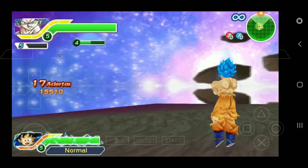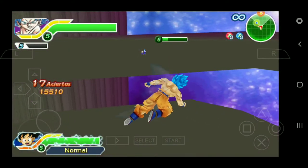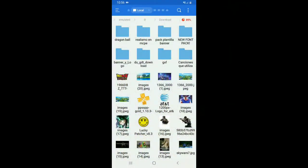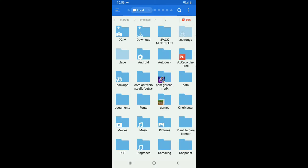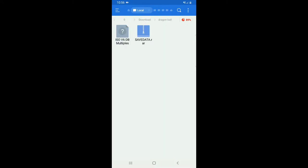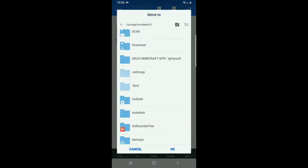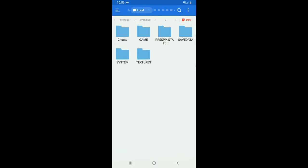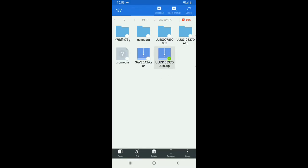Ahora vamos a enseñarles cómo se ponen los datos guardados para que estén jugando con su mayor rendimiento. Para poder instalar lo que viene siendo los AveData, nosotros tenemos que ponerlo donde lo tenemos descargado. Yo lo tengo descargado aquí en esta carpeta porque ahí lo tengo ya preparado. Lo vamos a mover a esta carpeta, vamos a buscar la carpeta PSP, y buscamos donde se llama Save Data. Aquí lo pegamos y nos vamos a esa carpeta en Save Data. Ustedes les va a generar esta, pero yo les voy a dar esta que está mejor, literalmente es donde tengo todos los datos guardados.